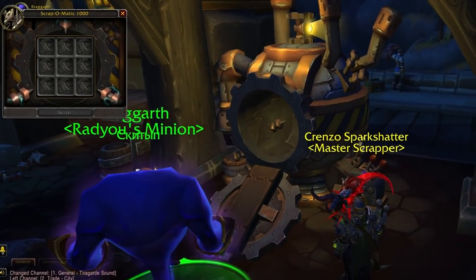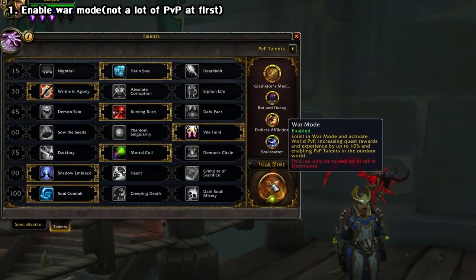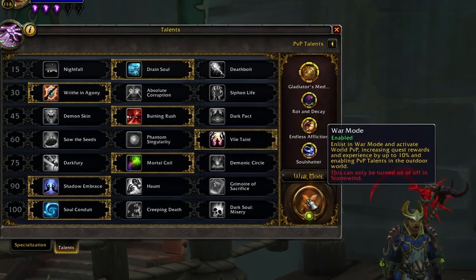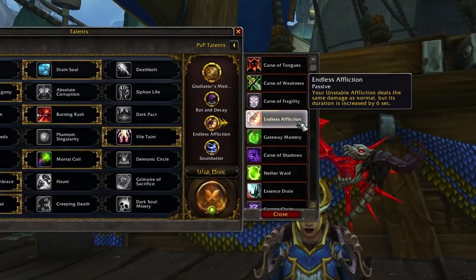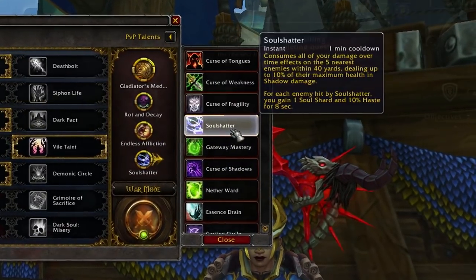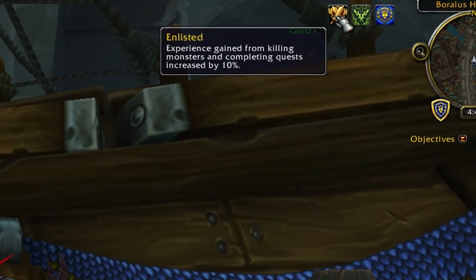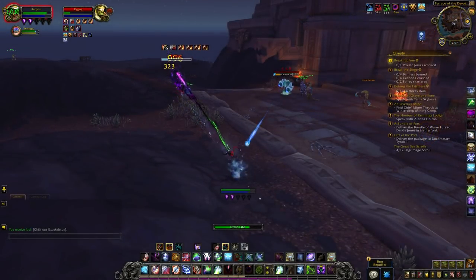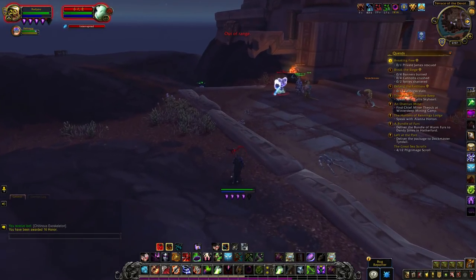Let's start with the biggest stuff and work our way down. First, if you're watching this at or before launch, you should really consider activating war mode. We got this in patch 8.0, and it gives you a selection of special honor talents to use that greatly increase your power, and you also get plus 10% experience, to name just two of the bonuses. You get put in a special instance along with other people who have war mode enabled, and you can freely attack and be attacked by players of the opposite faction.